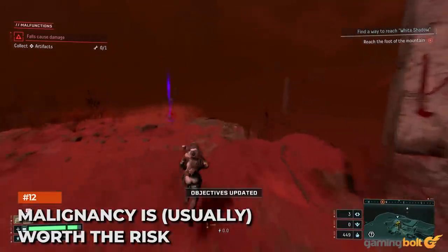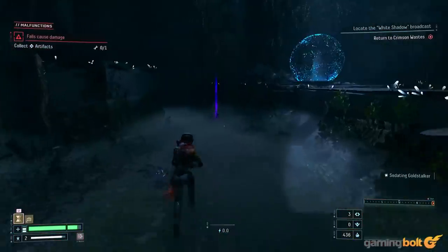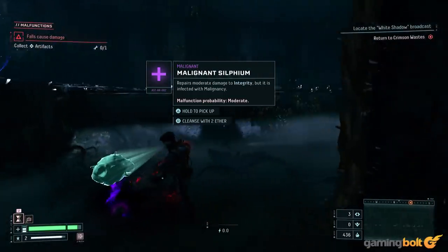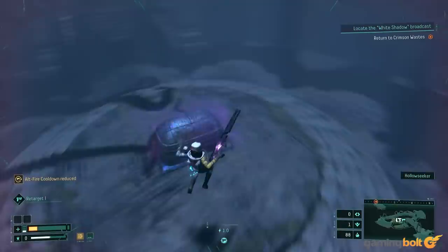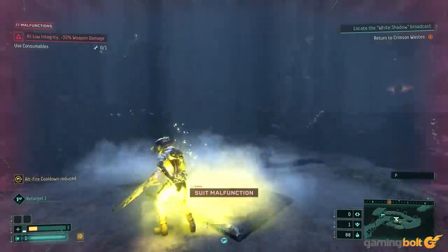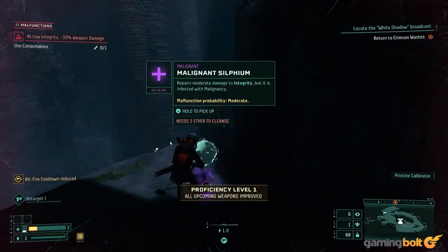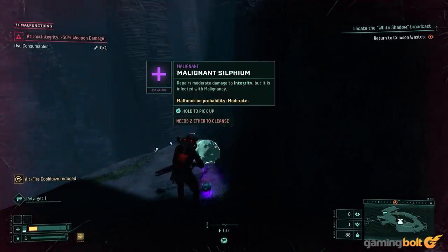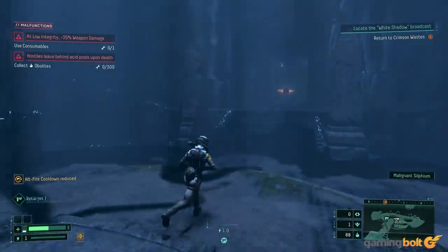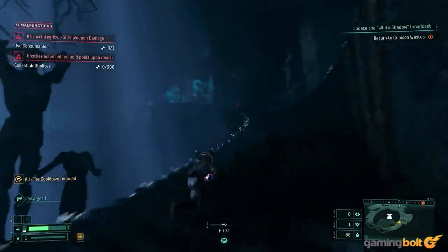Malignancy is usually worth the risk. Often, items and chests you find in Returnal will be malignant, meaning there's a chance picking them up will give you a suit malfunction. There are a lot of variables — you don't know how bad the malfunction will be, how strict the removal requirements are, what items the chests contain, or even if you'll get a malfunction at all. There's a risk-reward mechanic at play, but despite the unpredictability, malignancy is usually worth the risk. Most of the time the malfunctions aren't that serious, and the removal requirements aren't that demanding.